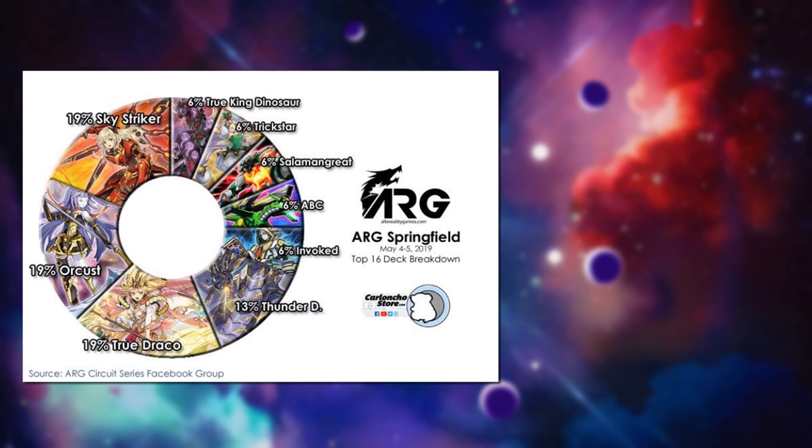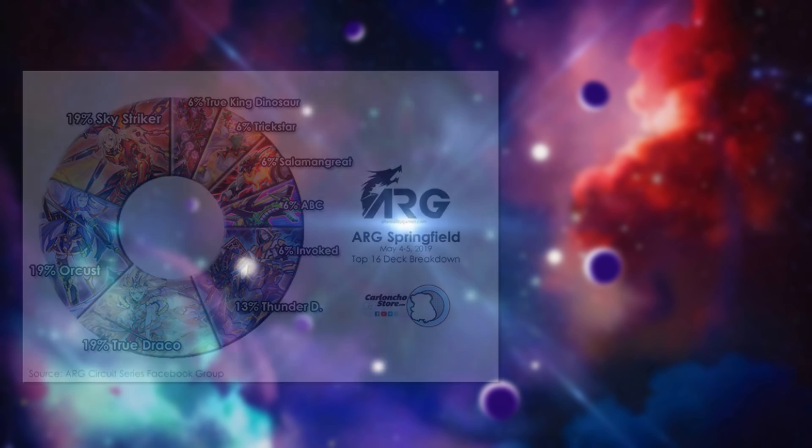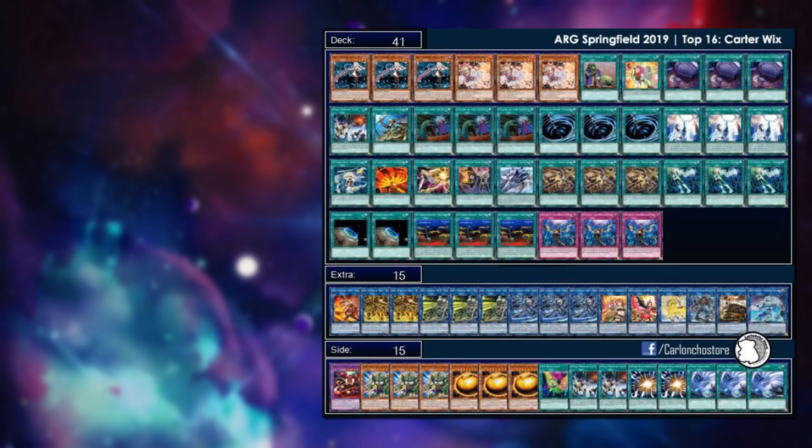The first tournament is the ARG Springfield from this past weekend. Looking at the top 16 breakdown, there's a lot of diversity — dinosaurs, trickstars, Salamangreats, with only one player managing to top 16 with Salamangreats. We also have ABCs, a couple of Thunder Dragons, and then the big three in this particular tournament: True Draco, Orcust, and Sky Striker.